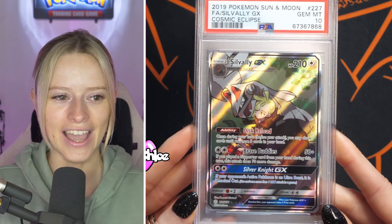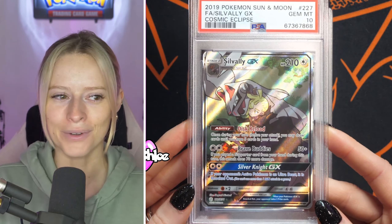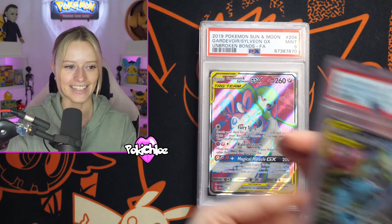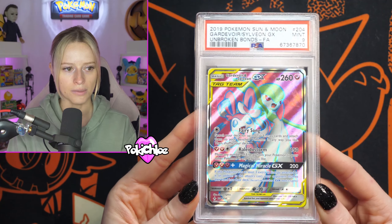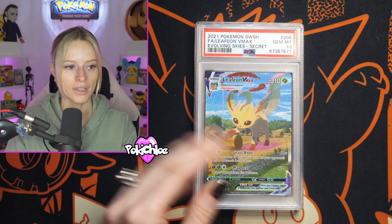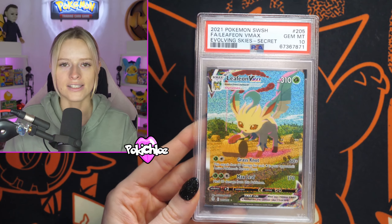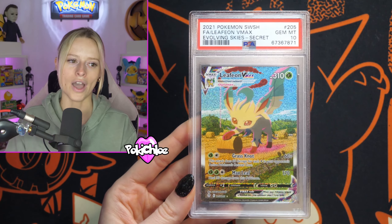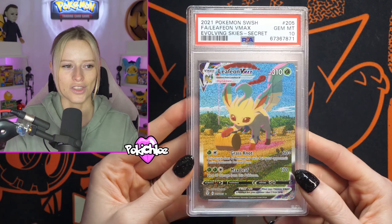We've then got the Silvally GX from Cosmic Eclipse in a PSA 10. Sam, I feel like it's pretty much all 10s today. We've then got the Celebi and Venusaur — again another promo here in a PSA 10. We've got the Gardevoir and Sylveon from Unbroken Bonds, full art GX, really beautiful card, coming back a PSA 9 — still a great grade. We've then got the Alternate Art Litheon from Evolving Skies. We're loving Evolving Skies at the moment — it's such a popular set right now, the prices are crazy. We've got the VMAX there in a PSA 10.